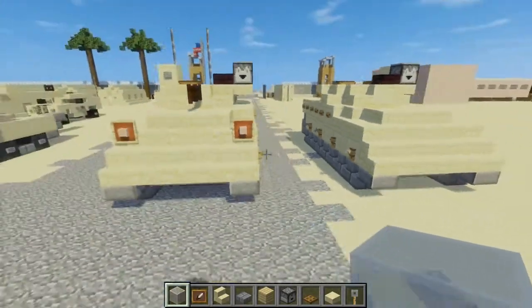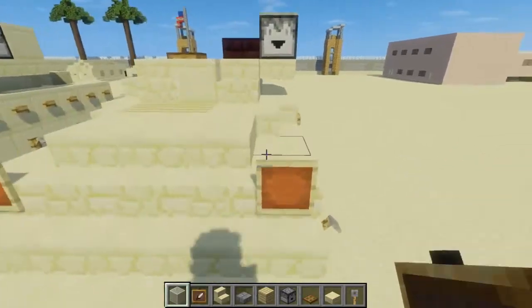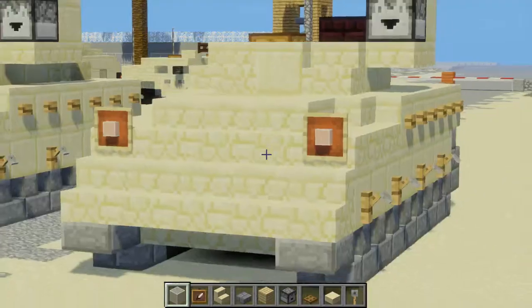Let's add the lights in the front. We're going to take an item frame and add one to each side. Place a white stained glass block inside of it, and that's our headlights.